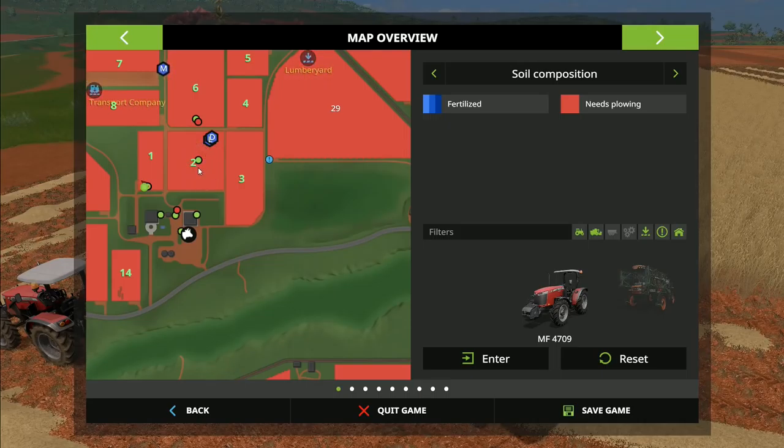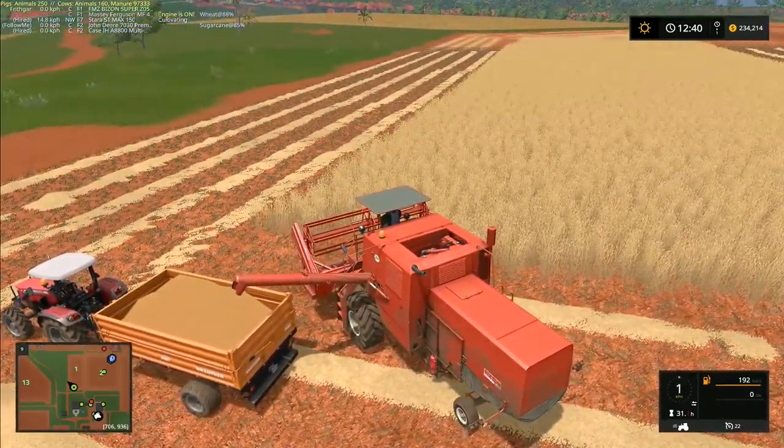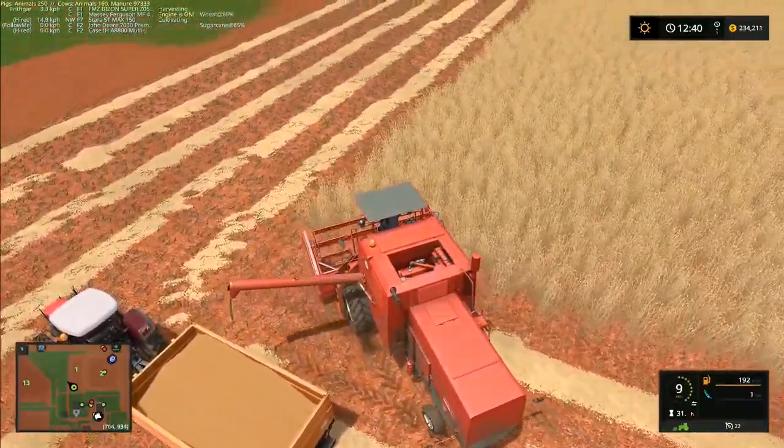Right now we've got this field which requires plowing. We could just leave the sugarcane and it will carry on and grow again - it regrows from the base because it's a type of grass. My question is: do you want me to just leave that, or would you rather I plow it up so we gain the extra 10% bonus for having it plowed? That would mean we'd have to replant it, which would let us look at the sugarcane planters. It's your vote - head into the comments below and cast your vote in the top right corner.